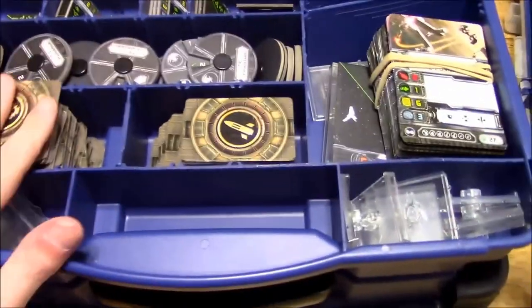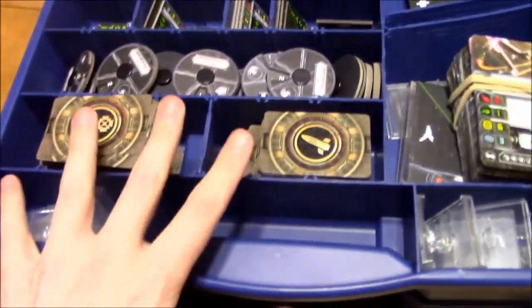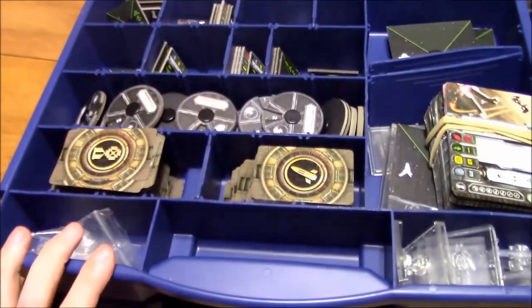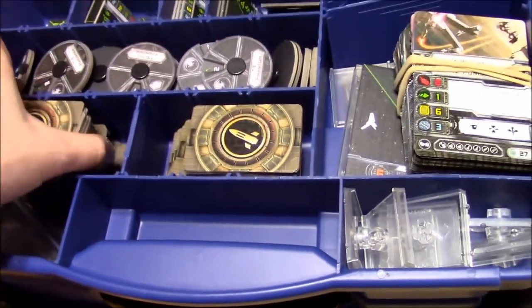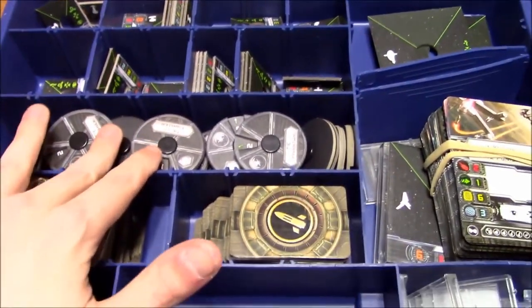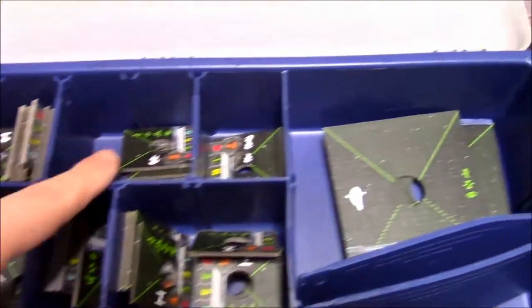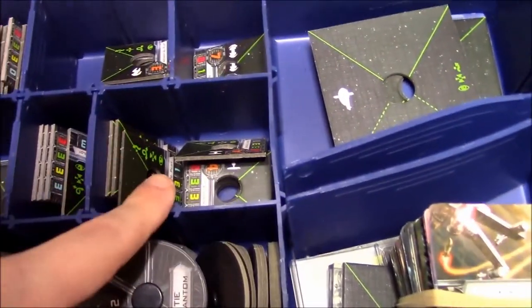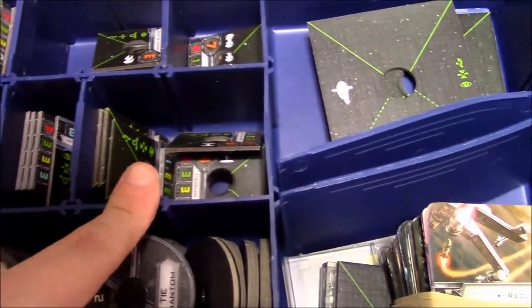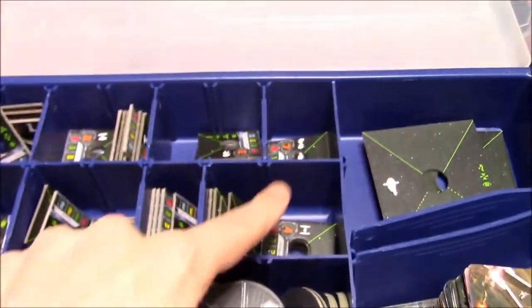This is my Imperial side. I've got my upgrade cards in here. They're sort of overflowing at the seams. I've got Elite cards, turrets, and everything else in here. Then I've got my maneuver dials for the Imperials — TIE Bombers, TIE Fighters, TIE Interceptors, the new TIE Punisher that I just got, and the First Order TIE Fighters.